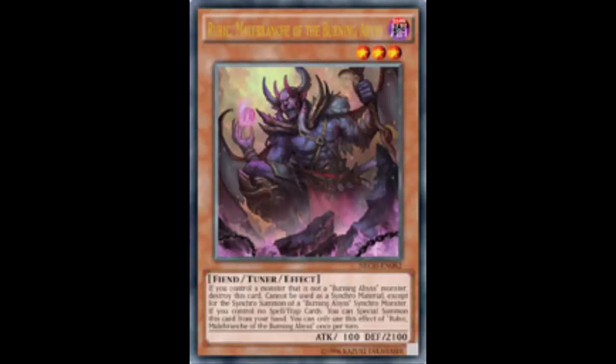Okay, that's fine since Virgil is so good. Let's see if there's more to this card. If you control no Spell or Trap cards, you can Special Summon this card from your hand, and you can only use this effect of Rubic once per turn. Wait — that's it? Where's the graveyard effect? He has no graveyard effect.